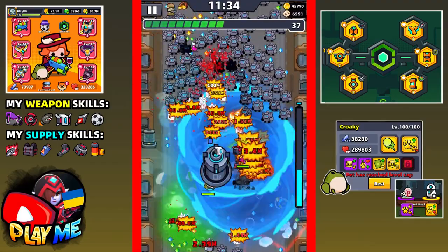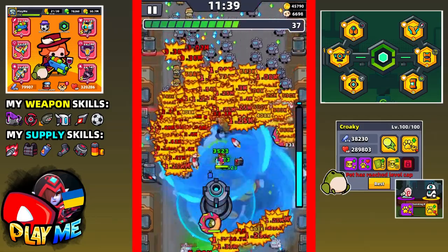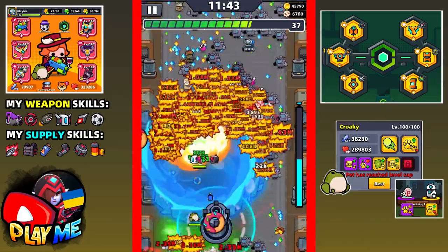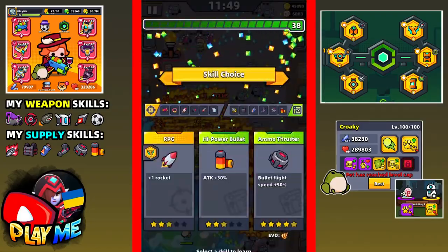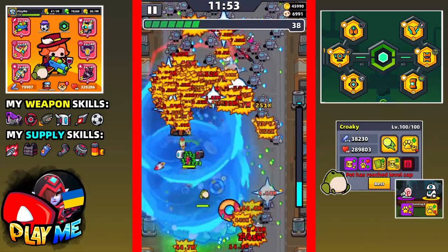It looks like my game is starting to glitch, but we don't have as many enemies as in chapter 95 so it shouldn't be glitching. Power bullet, three stars. Oh, we have an elite - we have the tower. I want to kill it and get at least three skills.